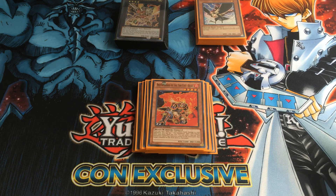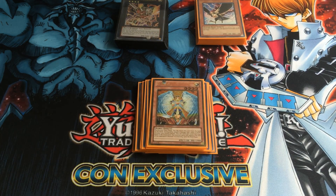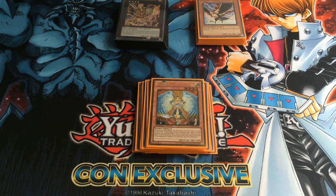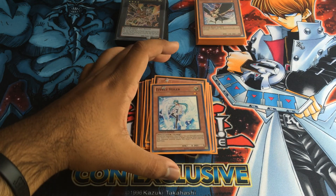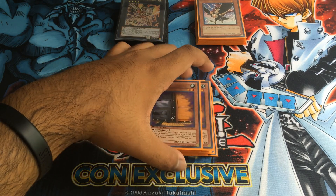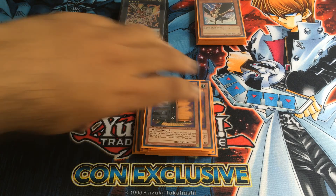Then you're running one Honest, obviously because they're all light monsters, and it's another hand trap. Effect Veiler — you gotta have a Veiler. Two Maxx C because everyone's special summoning constantly. New format I'm sure it's slowed down, so I might be swapping to two Veilers and one Maxx C. We'll see how that goes. And that's it for the monsters.